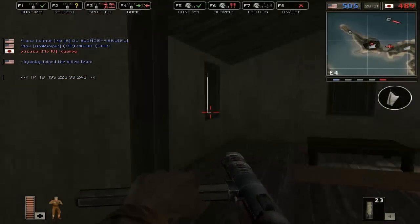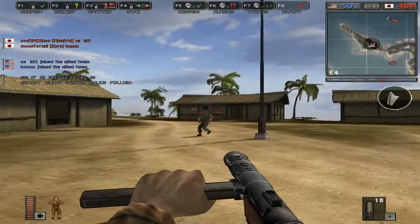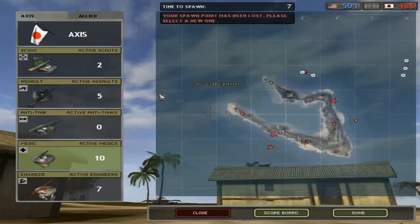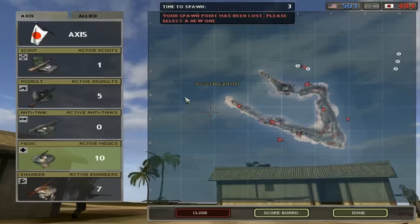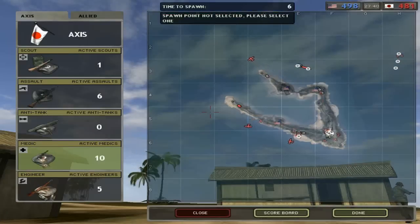Probably got some guys hiding out in these buildings — apparently not. They're trying to take me out with all sorts of things. Pretty ridiculous. But anyway, we managed to decap that point at the very least. We're still in dire straits though — we've got less points than they do and less flag points as well. We do pretty much have control of the airfield though, thankfully.